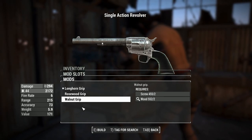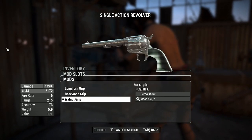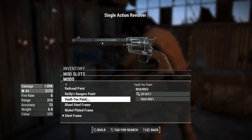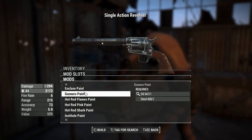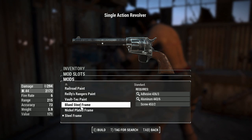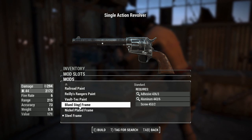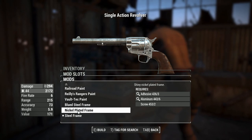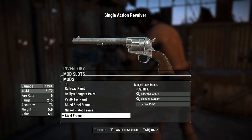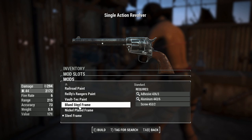These are the grips — all different colors. They do nothing; I've checked this in the Creation Kit, so do what you like. There's also a cosmetic frame upgrade with a bunch of Creation Club paint options — basically a placeholder, they don't actually do anything. But you've got a blued steel frame, which looks awesome, a nickel-plated frame which is slightly more shiny, and a regular steel frame. A little bit of customization there. Let's chuck on the blue steel.